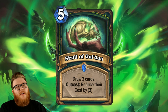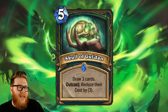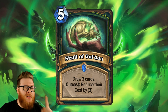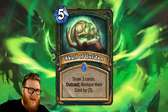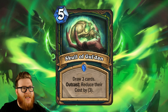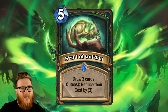Next up we have Skull of Gul'dan - a five mana spell that draws you three cards. At a base level, that's not especially exciting; it's fine, below average maybe. But Outcast, you reduce the cost of those cards by three. Initially I thought this card would be good, but not outstanding. After having seen it in action, it has already surpassed my expectations. The Outcast reducing cards by three has been super impactful to create some swing turns.